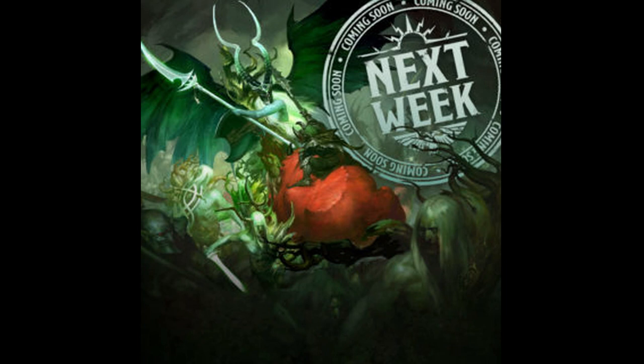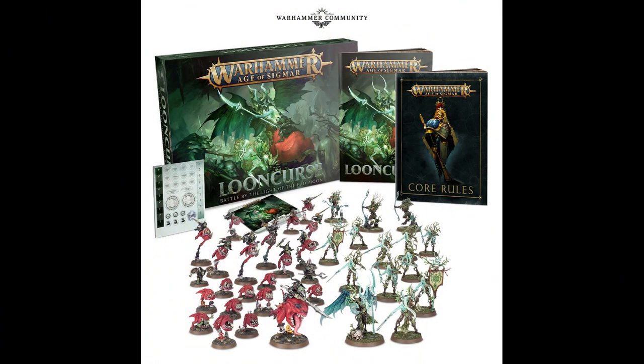So if I could spare a couple of minutes we're going to go over it and have a look at what's going to come in the box. Here's the box in all its glory. As you can see it's jam-packed with Age of Sigmar goodies — we've got tokens, we've got a codebook, and we've got actual box rules for the Loon Curse game itself, which we all know is the Gloomspite Gitz versus the Sylvaneth.